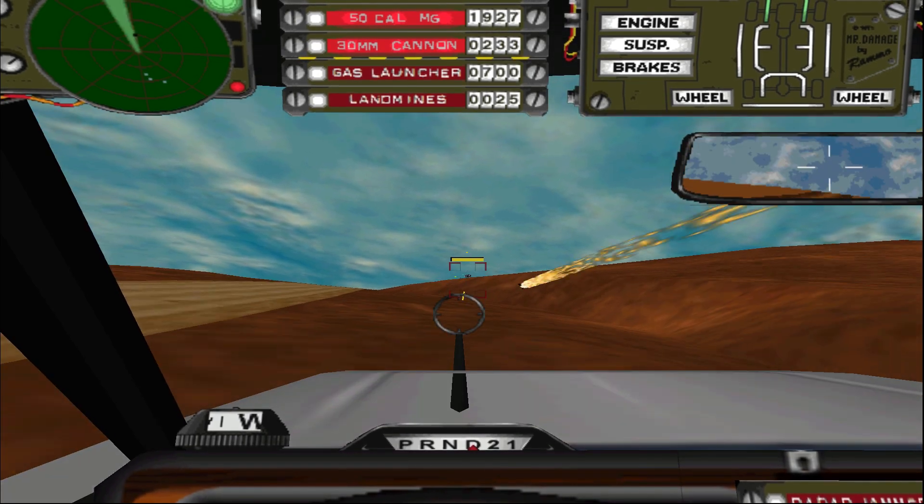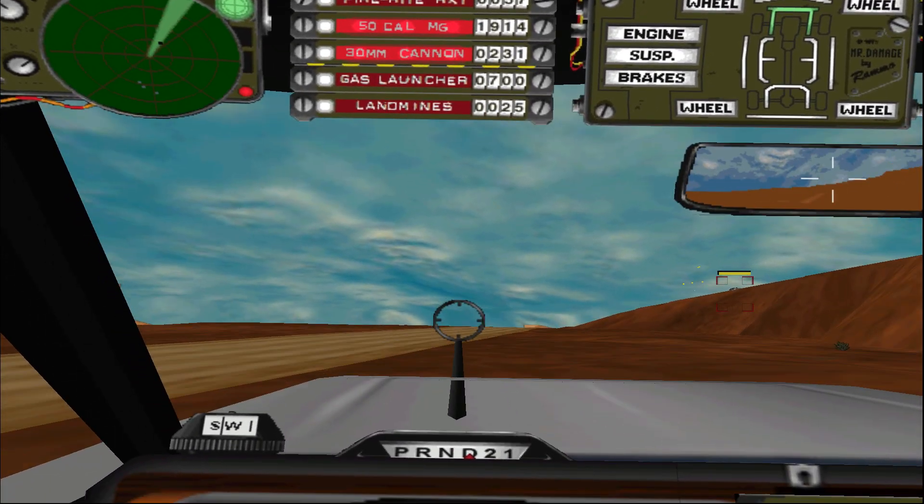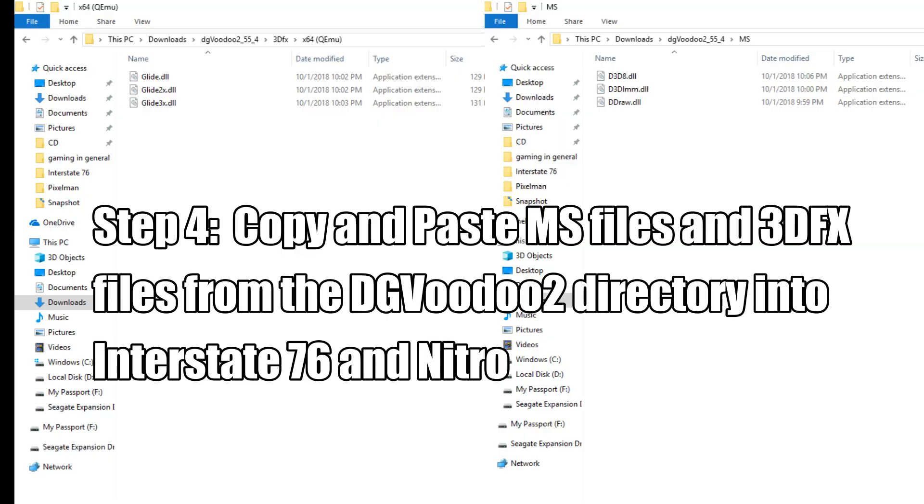Now we have to open up the DG Voodoo 2 directory to access the files we need for step 4. Copy and paste the files that are found in both the MS folder and the 3DFX folder. In the case of the 3DFX files, make sure to use the files from the x86 folder if you are running a 32-bit computer, or the x64 folder if you are using a 64-bit computer. Do not use both.